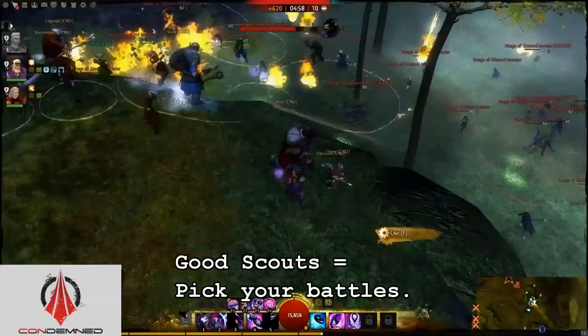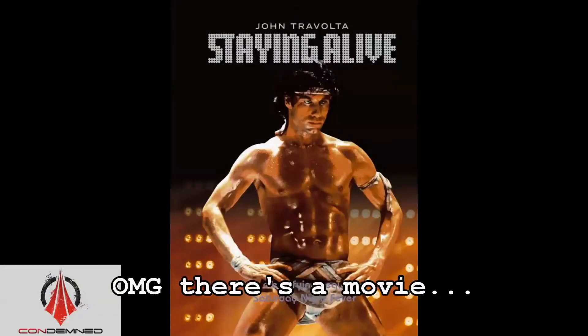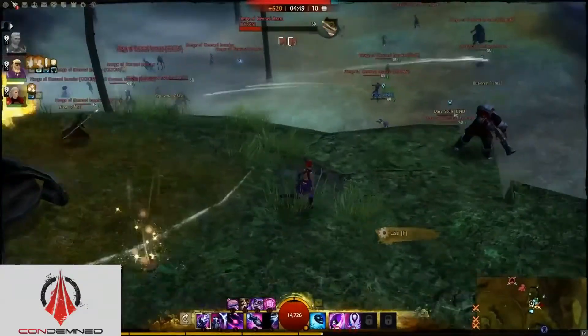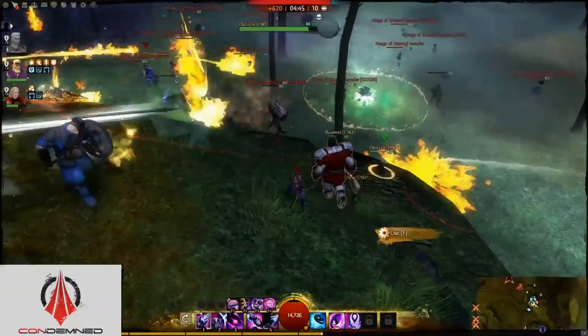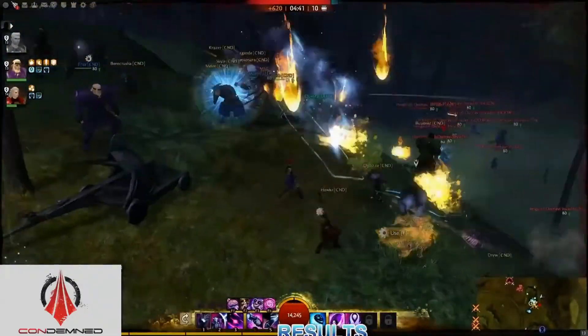The main objective of a scout is staying alive. It can be a long run back with no eyes, and no eyes means no info, which means blind commanders. This is Rook from Condemned and the Titan Alliance — thanks for watching. We'll see you out on the battlefield.